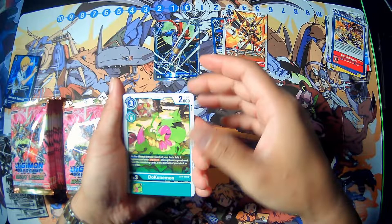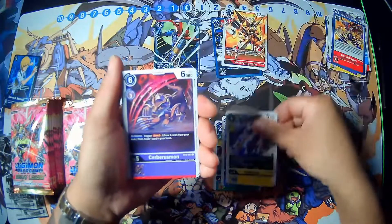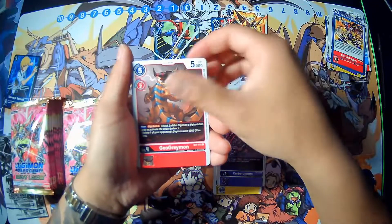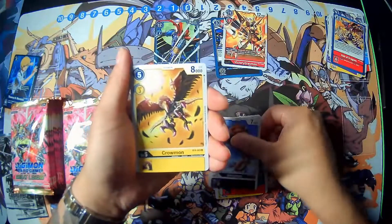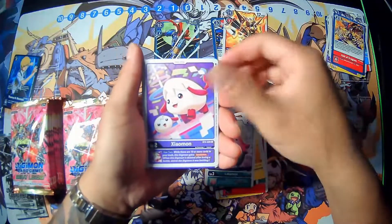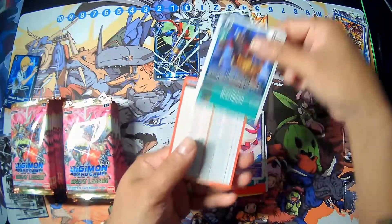So we have Zuukuumon, Galgamon, Eidomon, Cerevismon, GeoGreymon, Corpioomon, Lipmon, Proopmon, Salamon, Zaoomon, Cerevismon Werewolf Mode, and Orochimon, nice.